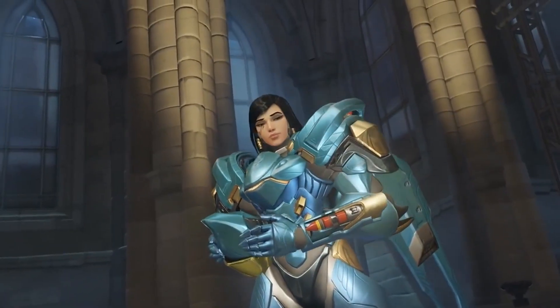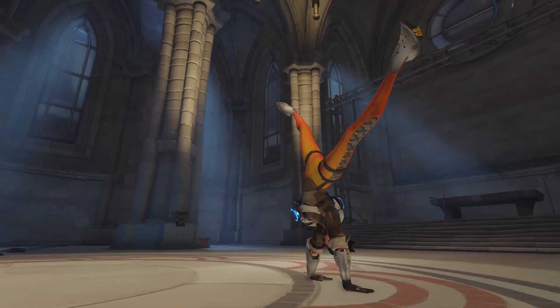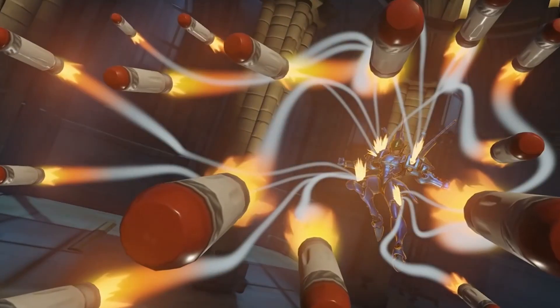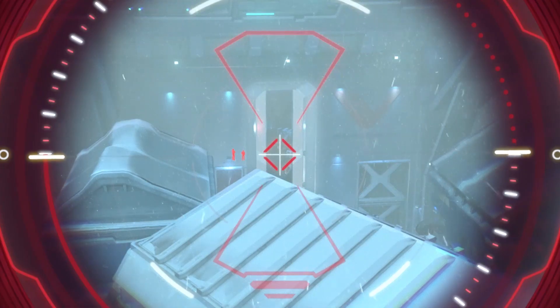Some offensive heroes also have a clear edge. McCree's flashbang is faster than her hack, Tracer can dip in and out of range to avoid being hacked, and Pharah can just stay well out of range. Widowmaker's ultimate can be effective at tracking down Sombra, but if Sombra can reach her, Widow will be an easy kill.